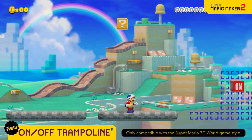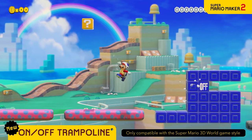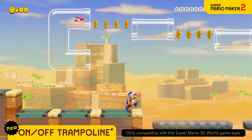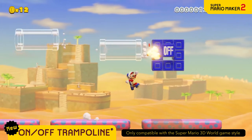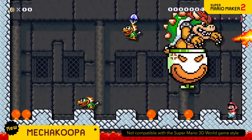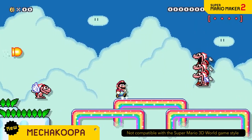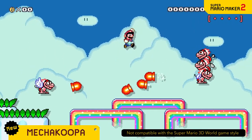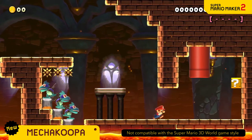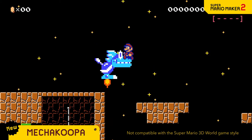The bouncy qualities of the on-off trampoline can be activated with a switch. You can even use them in creative ways. Mecha Koopas are wind-up automatons. The red ones shoot homing missiles. The blue ones attack with laser beams. And at night, they all come equipped with jet engines.